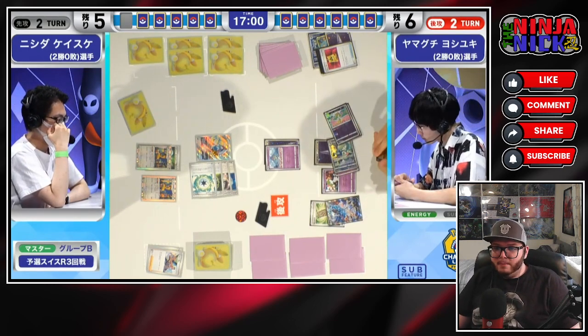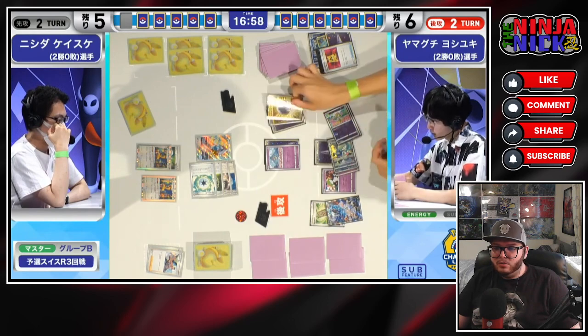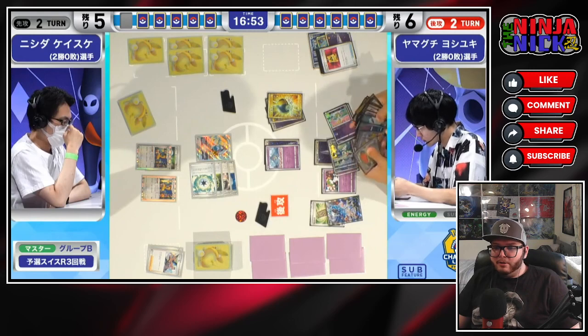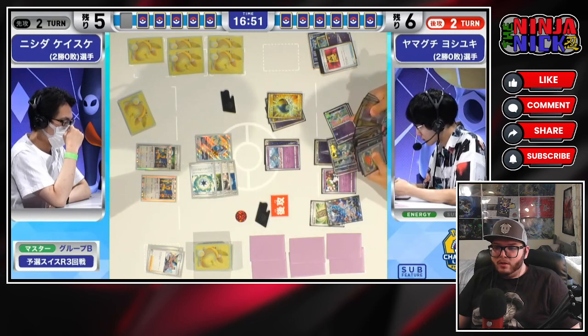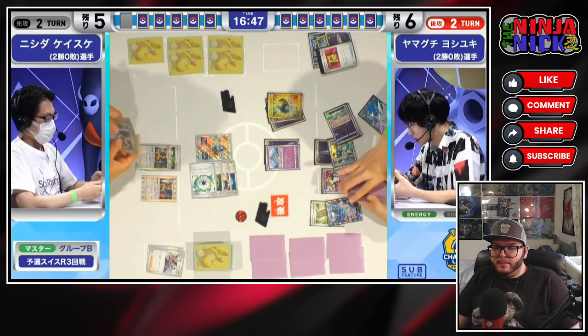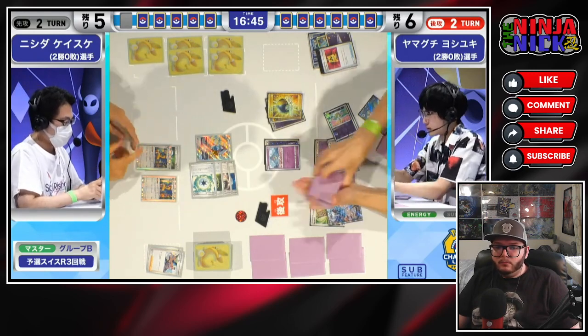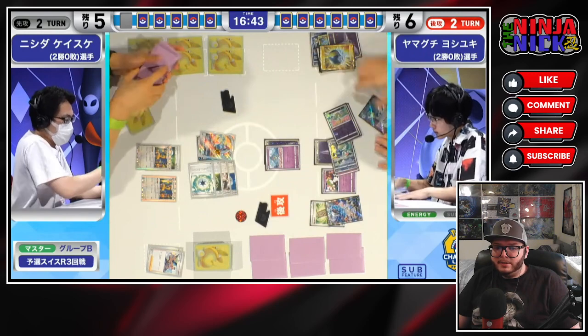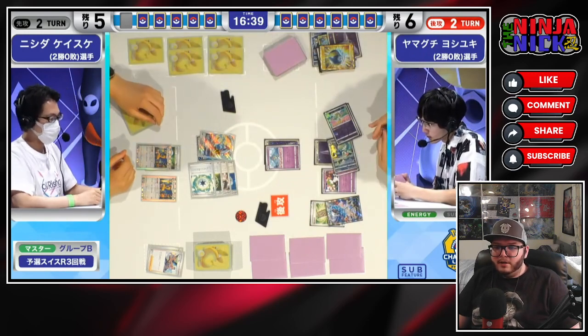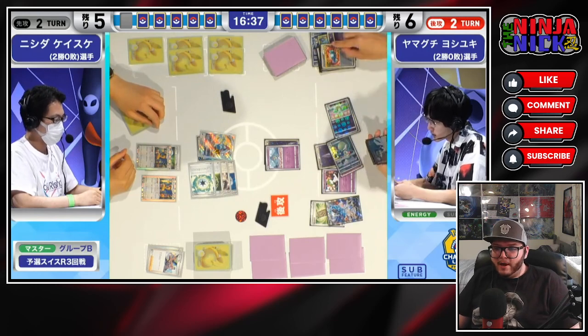It will just be softening up this Lugia. We do not have the energy to do too much damage here yet, but softening it up is better than nothing. You could always just attack with the Gardevoir EX as well and do 190 damage. But if your opponent is playing the Single Strike version and you just haven't seen a Single Strike Energy yet, you could be putting yourself at major risk.